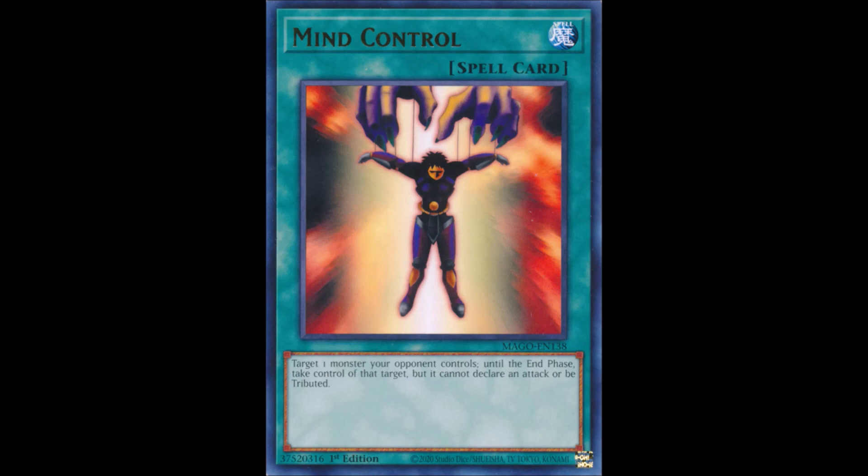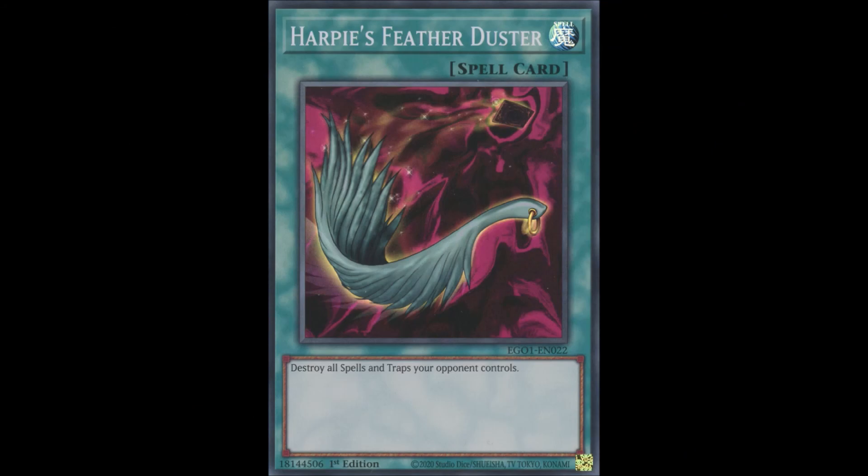Taking the number one spot, we have Harpie's Feather Duster — the ultimate back row destruction card, included in the same game as Sinister Serpent. Opponent-only nukes are always going to be relevant, and this card is no exception. The only negative is that people tend to overlook it despite being finally off the ban list, due to Lightning Storm eliminating the need to run Raigeki or Feather Duster separately. However, being part of an archetype is actually really beneficial, since some cards within the Harpie archetype can search it — which is a huge plus. It would be cool if Raigeki got similar treatment, but the game isn't ready for searchable Raigekis just yet.